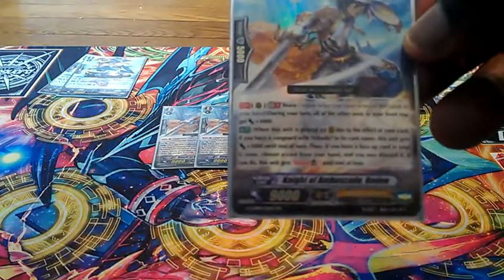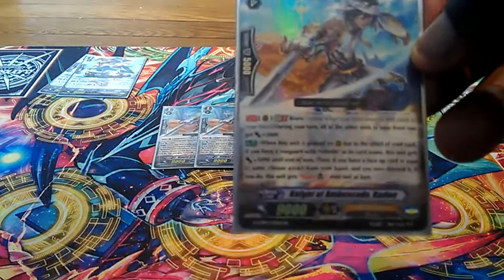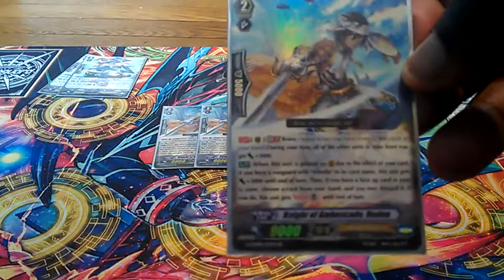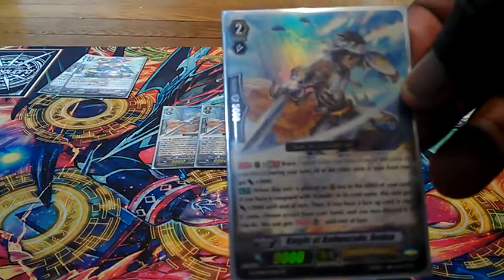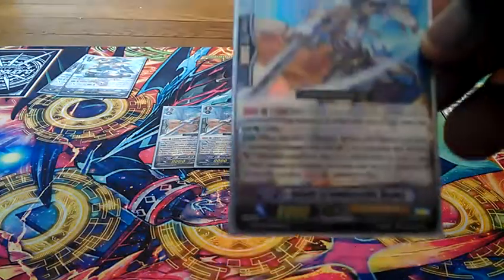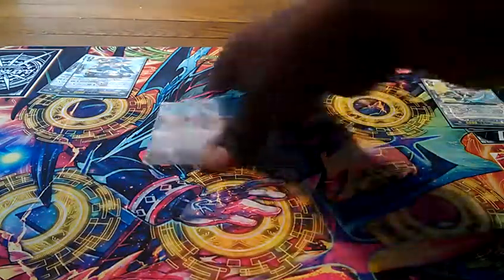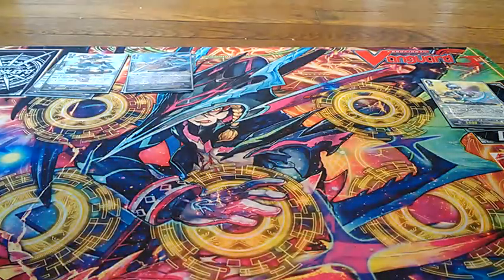His Auto Ability: when this unit is placed on Rear Guard Circle due to an effect of your card, if you have a Vanguard with Alt Mile in its card name, this unit gets an extra 3k until end of turn. Then, if you have a Face-Up Card in your G-Zone, choose a card from your hand and you may discard it. If you do, this unit gets the Boost Ability until end of turn. Mainly I just put him behind the Vanguard, but if I want the Boost Ability, I can get it. He's mainly just for the permanent 3k power during your turn.